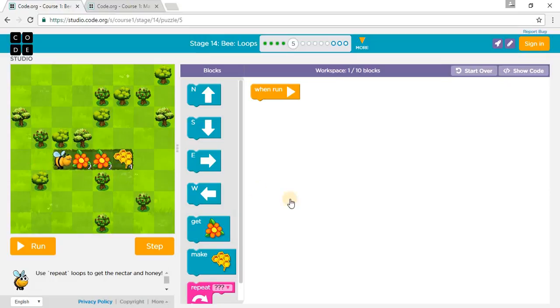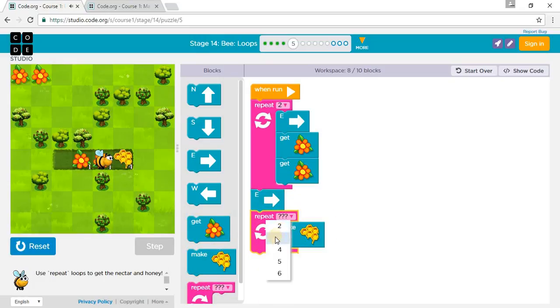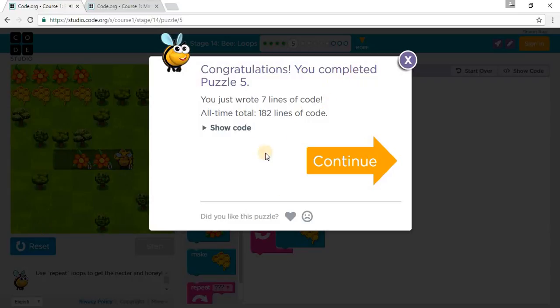So we get two Nectars from two flowers and get — make four Honey. So we go East, make a repeat two times, East, two Nectar, repeat that two times. So let's see what happens — we get two Nectar, then we go East, and then we make four Honey. Press reset and run. We've completed Puzzle 5. Let's go to Puzzle 6.